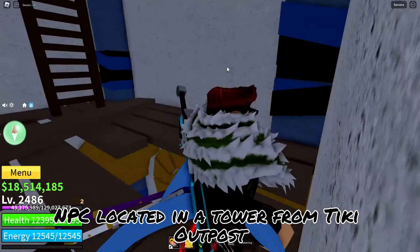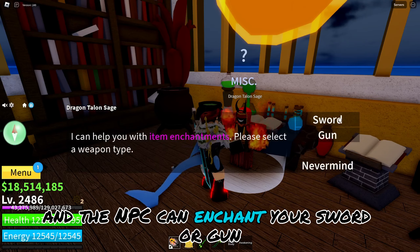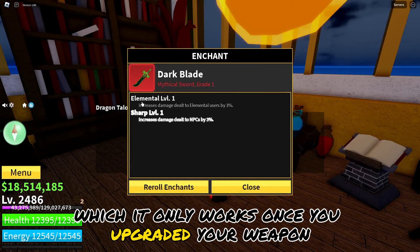There is a secret NPC located in a tower from Tiki Outpost, and the NPC can enchant your sword or gun, which only works once you have upgraded your weapon.